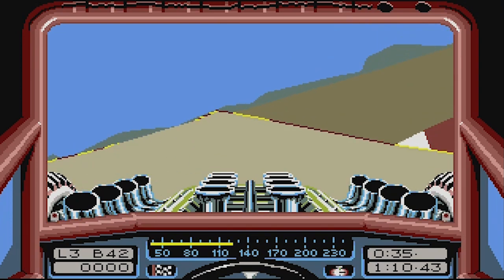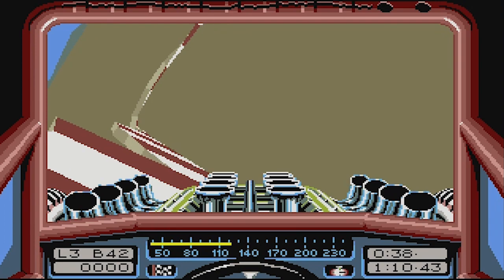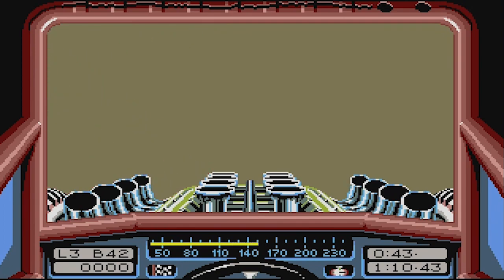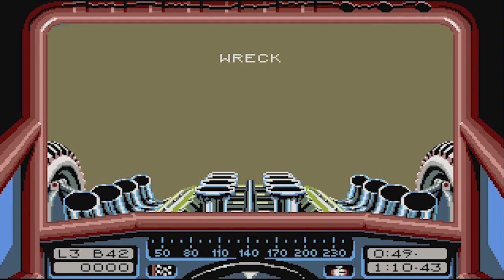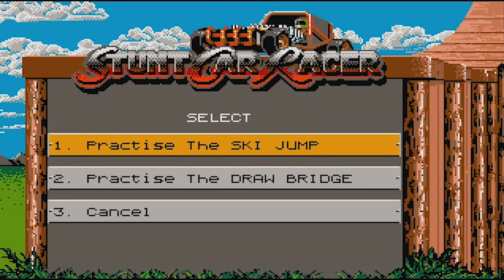Let's go out in style by going off the course and smashing our car to bits. Wee! Oh, that's such a huge fall. We wrecked our car. There's only two ways to end a race if you're me: winning or destroying your car. Winning or losing hardcore.